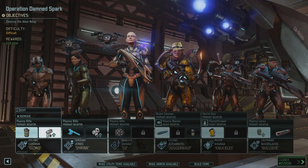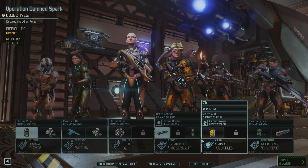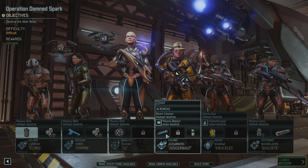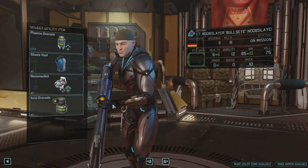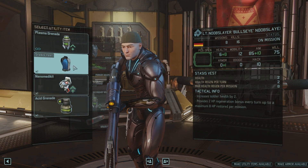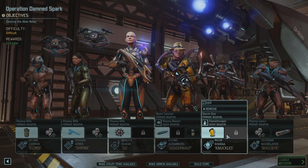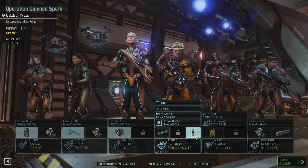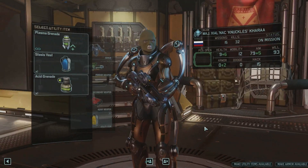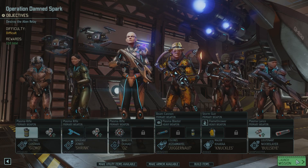So we have healing, healing, dragon rounds, EMP rounds, electro-thingy rounds. What else do we have that we didn't take? Another medkit and a stasis vest. We can have a medkit. I think we are ready - let's do this. Go go go.